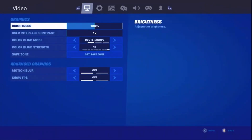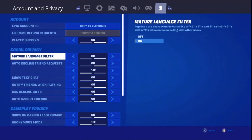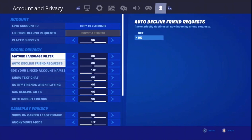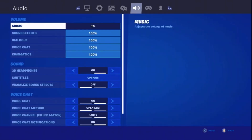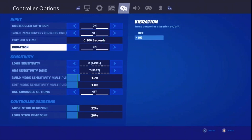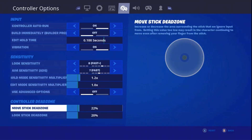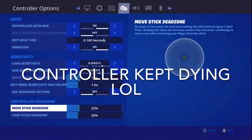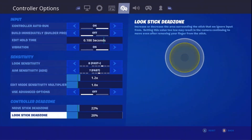So to do this glitch, you're going to want to go into your settings. First, you want to make sure that your vibration is on. Turn that off and then turn it back on. Then what you want to do next is go to your move stick dead zone and turn it to 22% — it has to be that exact — and then the controller dead zone to 26%.